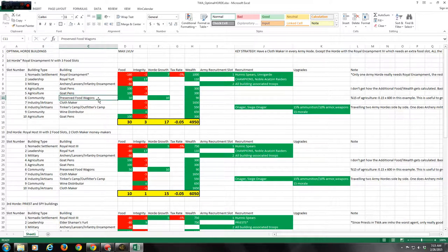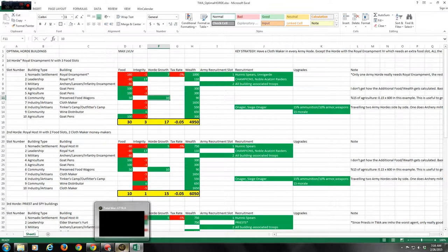As soon as possible, go for Preserved Food Wagons in the community chain. There are only two buildings in the entire nomadic horde chain with no negatives — only positives: the Preserved Food Wagon and the Wine Distributor. These two are the most key structures in your whole building chain for food, horde growth, and integrity. The max +10 horde growth means the earlier you build it, the faster you fill out all 10 slots.